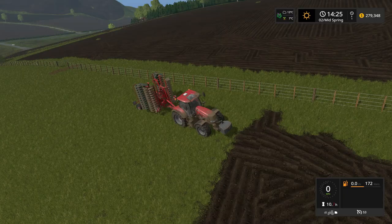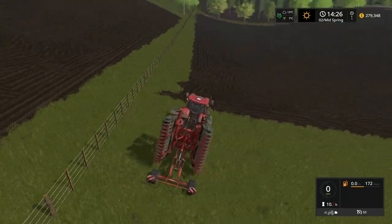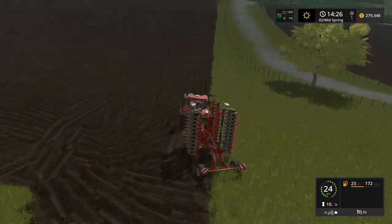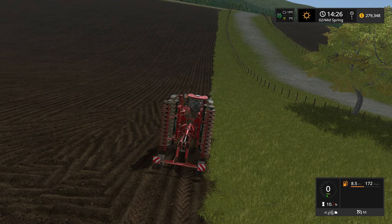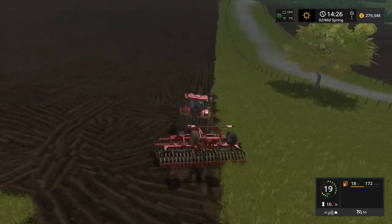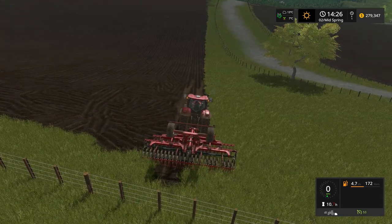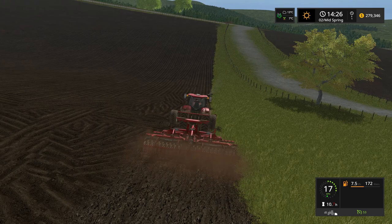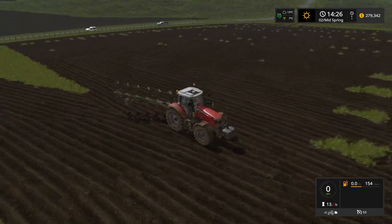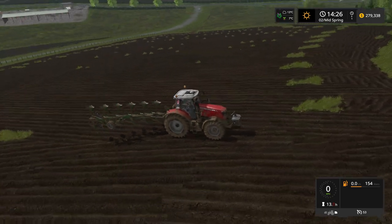Let's get a couple of these workers underway. Actually, I need to do the headland on this one here before I... I might just set him up and see whether he can manage. I'm just a bit worried that he won't be able to turn around. We'll get him underway on my three overlaps here. Well, certainly the break has not improved my backing skills, that's for sure. We'll get him lined up — away you go, mate — and you go and cultivate that field.